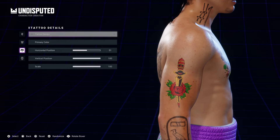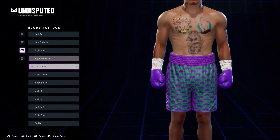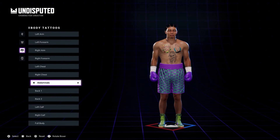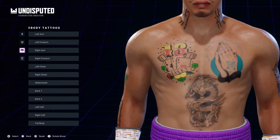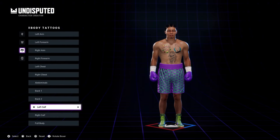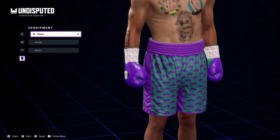The tattoos go from arm to forearm to neck to chest to abdominal, even down to the legs. I believe Tank has a portrait of his daughter on his chest and maybe three monkeys or three apes. Then there are tattoos on the calves as well.